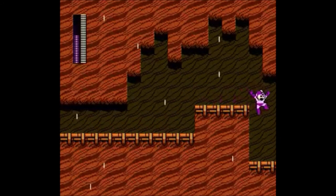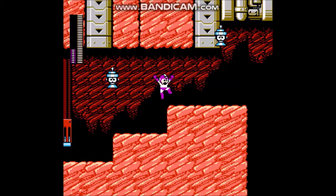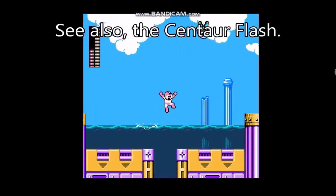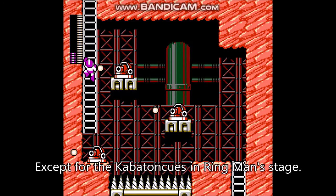And why is that? Because when you use the Time Stopper, the energy gauge slowly decreases until it hits zero. During that time, you cannot attack or even switch weapons. The Flash Stopper can be used seven times. Instead of a shield-based weapon that you cannot throw, the Flash Stopper has you freezing every enemy in the stage.